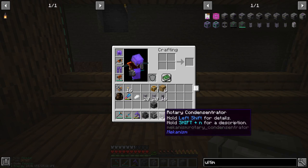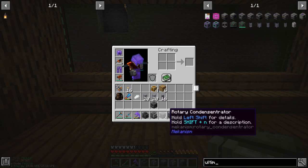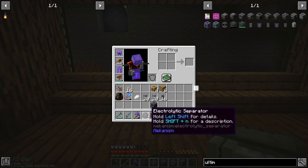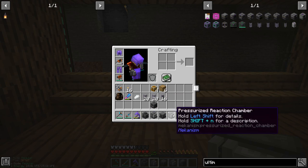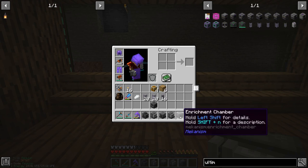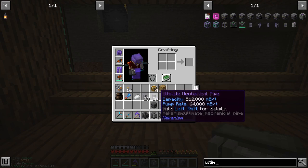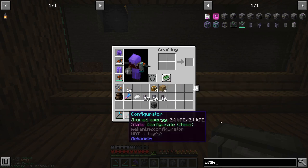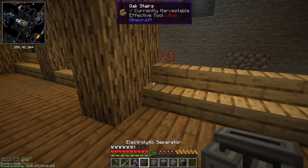Then this second pressurized reaction chamber will take the liquid ethylene and the oxygen from the first one, and the substrate. That will turn those into HDPE pellets. And then finally the simple bit - the enrichment chamber will turn the HDPE pellets into the HDPE sheets. All sounds simple, doesn't it? We've got a few cables and chest and drawers depending on how we do this. But we'll try and get it done anyway.